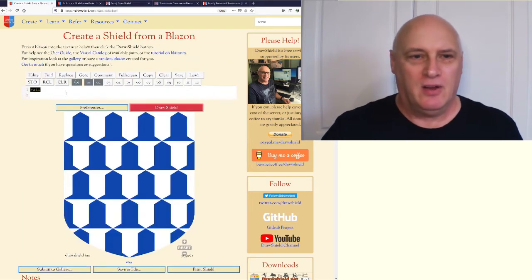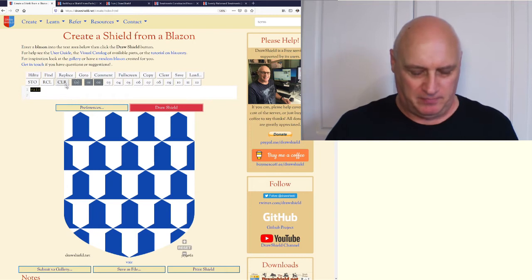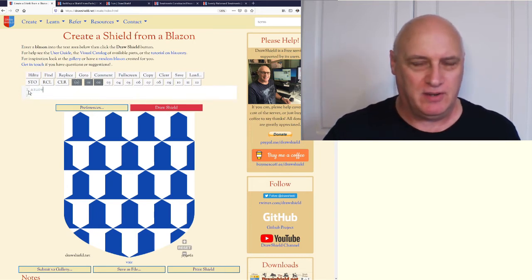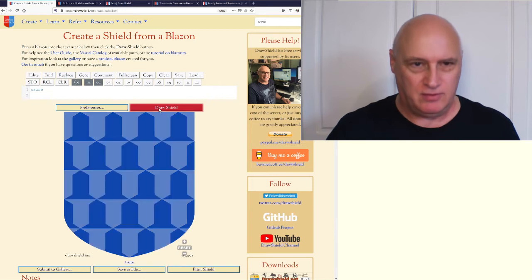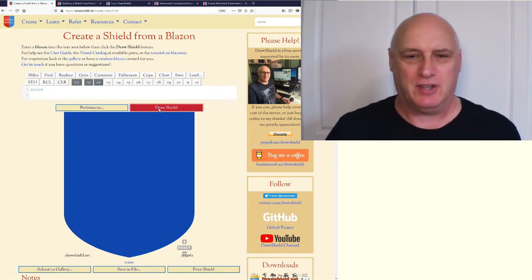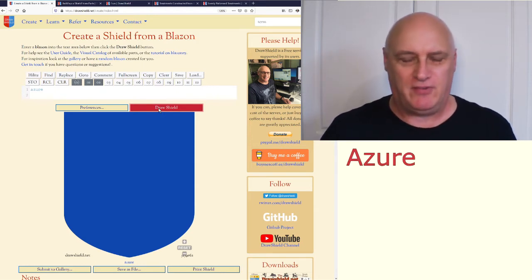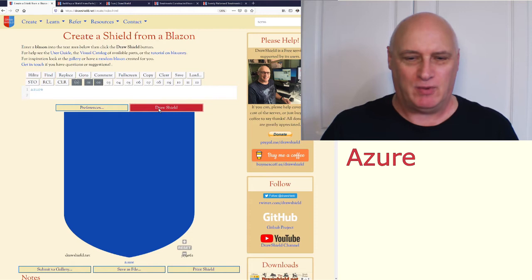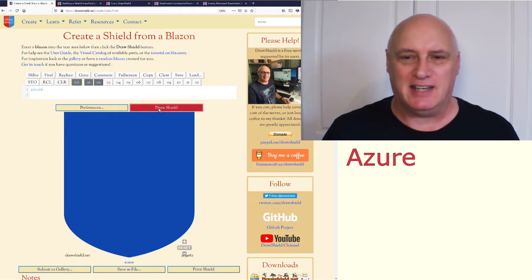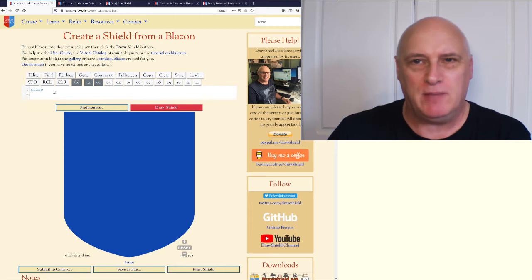So we can put on our shield about 20 or so plain colours and another 10 or so furs. It's still not a huge number of different variations if you want to make your shield really stand out from someone else's. So one thing we can do is use what are known as treatments.